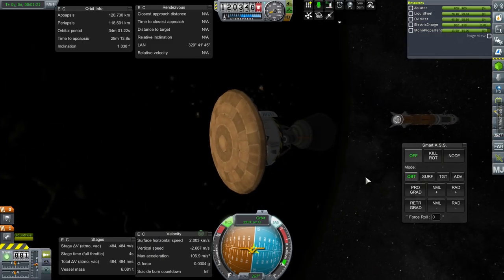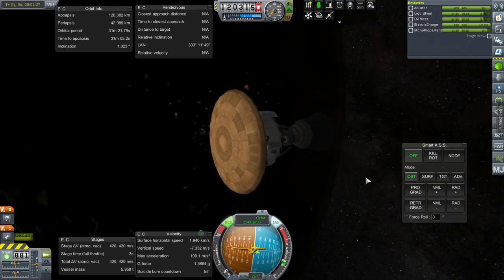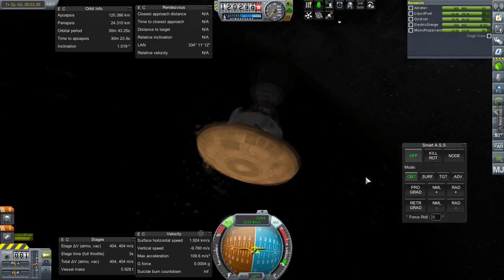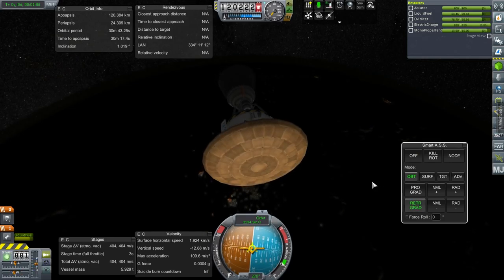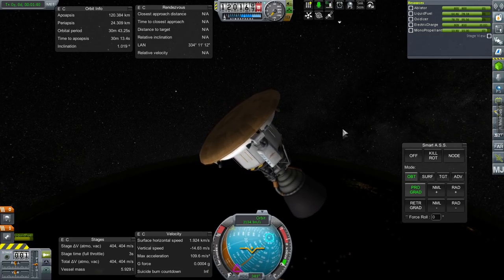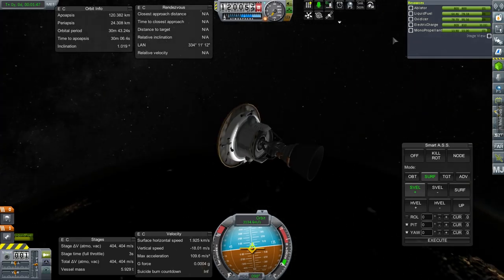Let us push ourselves away from the station. That's us re-entering. Which way should it be? Retrograde is probably the wrong way — it's prograde based on how the controller is. So we're going to go surface relative velocity plus instead of minus.